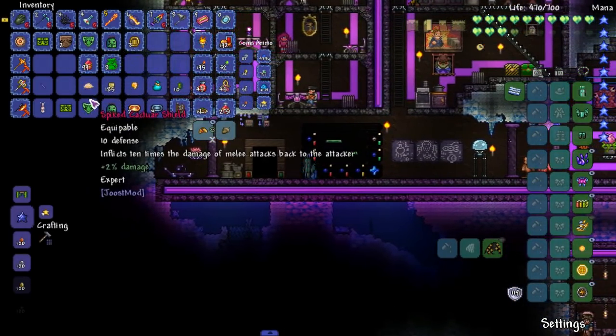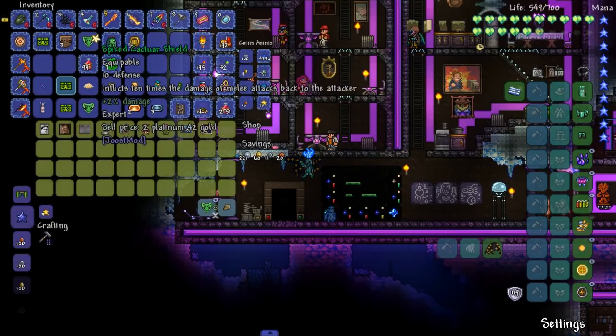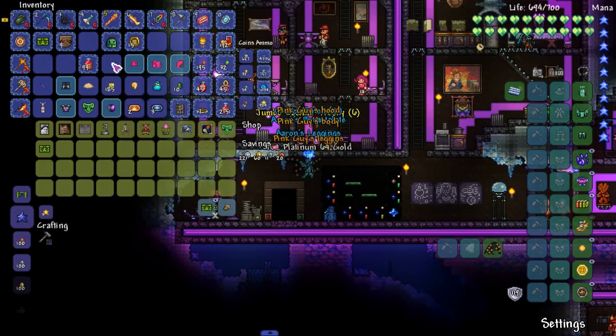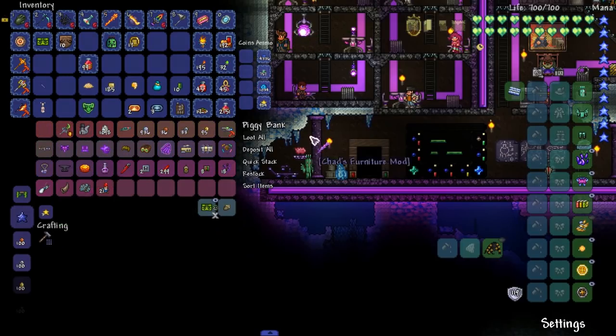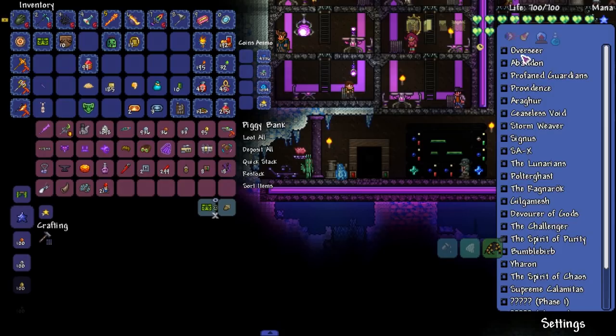We got Spirit of Purity and Spirit of Chaos - my two favorite bosses. We'll be fighting them soon. Boss is dead. I think I accidentally opened the treasure bag. We don't need any more of those masks or the shield. Let's just go ahead and sell it. Music boxes - I'll keep one. Look at the platinum just go up. Oh my god, so much platinum. Reforging and buying things is never gonna be a problem again. Can be used after Abaddon. Abaddon is pretty soon. I think we might be doing Abaddon next.